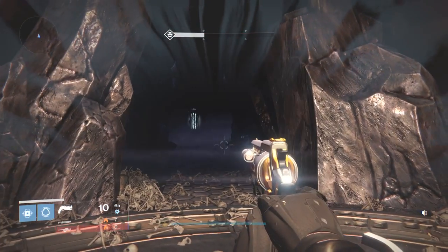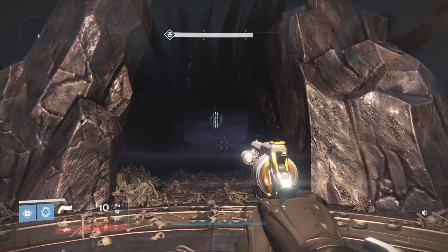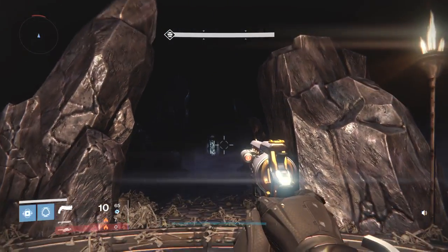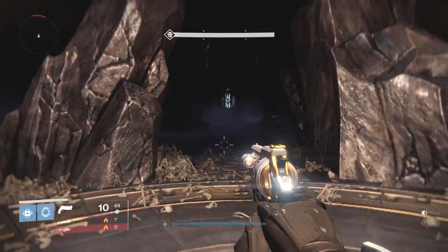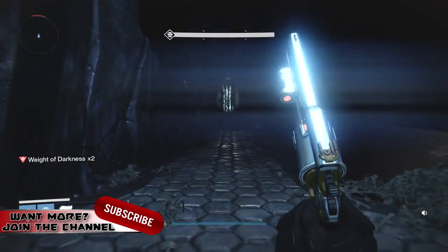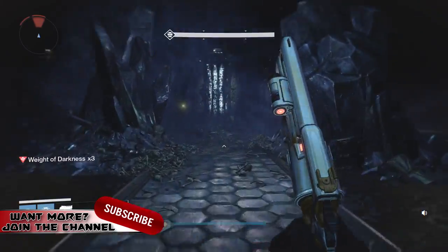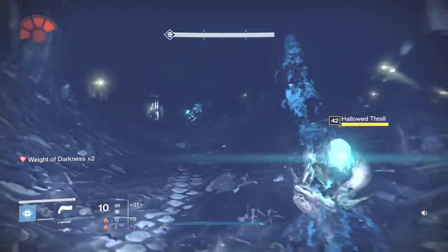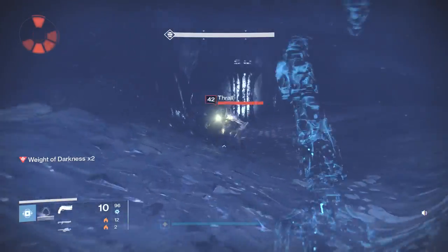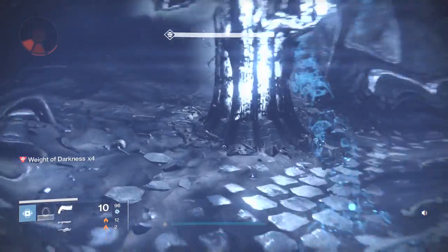Once you finally land in the pit, you're going to want to make sure your health gets back up to full and you've got your Weight of Darkness down to zero. With the Hunter, you're going to be focusing on going invisible — there are a couple of ways to do that, one by slapping one of those Thrall. As soon as you hit them, keep running and stay away from all those exploding Thrall, getting to the next lamp as quickly as possible.